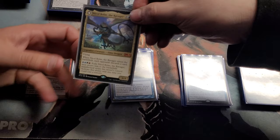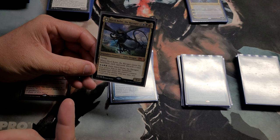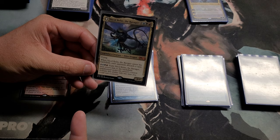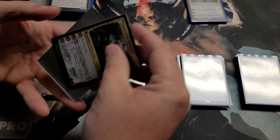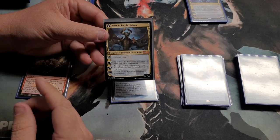So what does Nicol Bolas do? Nicol Bolas the Ravager, when he enters, each opponent discards a card. You can pay seven and flip him over into a Planeswalker, but it only triggers when he casts a sorcery. I barely rarely flip him — honestly, just the discard is mean for everybody.